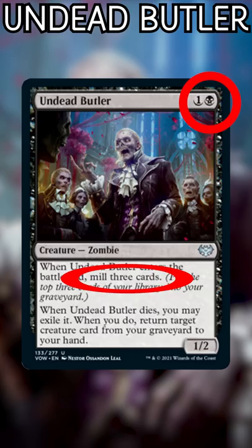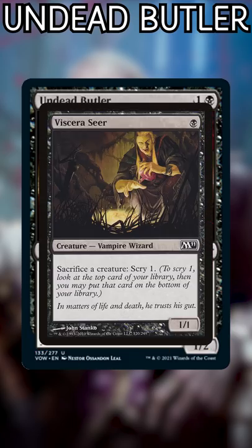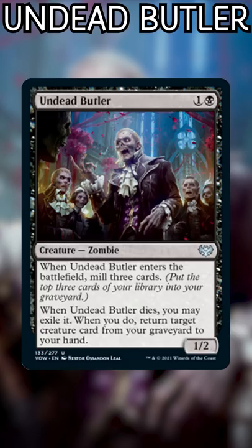Two mana for a creature that mills three immediately is one of the best rates for self-mill we've seen on a card this cheap to cast. It also has built-in recursion, allowing you to get your best dead creature back in hand, and all you have to do is sacrifice or kill the butler to get it. It requires no mana to trigger and will let you accomplish more during your games.